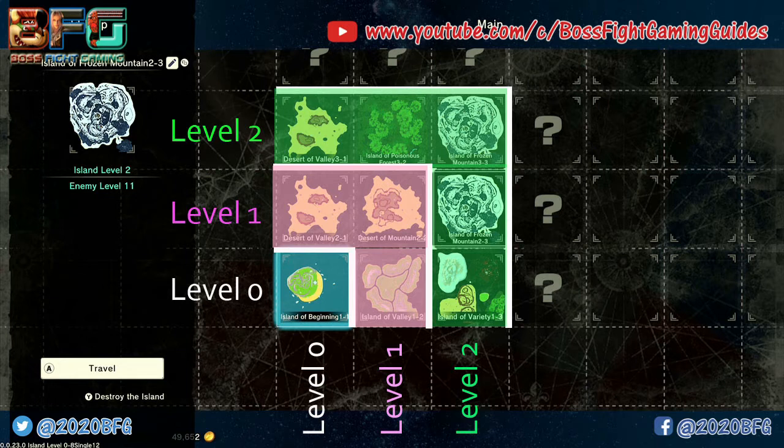Write down the name of each of your nine islands. Starting from Island of Beginning — one of one — move right and write down whatever that island is, for example 'Island of Valley, one of two.' Do that for all nine: three islands in each row, three rows. Then write the row number and position: one of one, one of two, one of three, two of one, and so on. We need to come back and explore these later, so keeping track is essential.